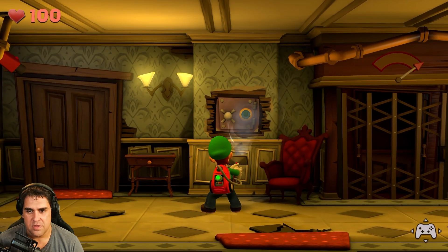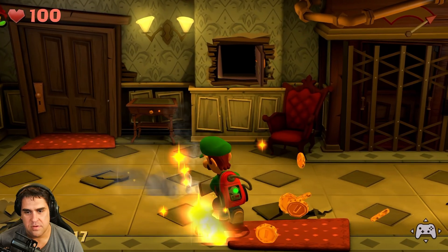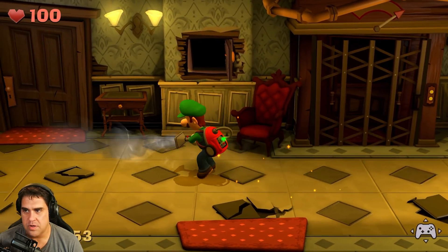A safe — give me something. Some money! I like money, I want to level up.